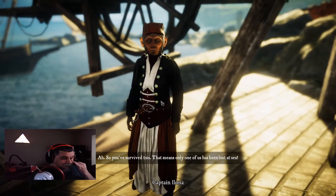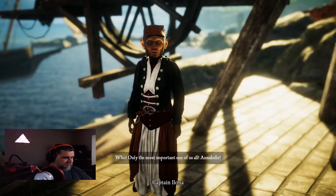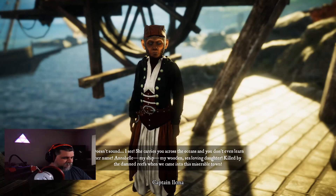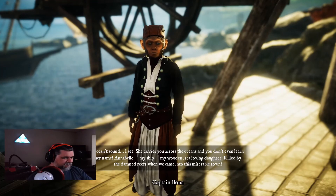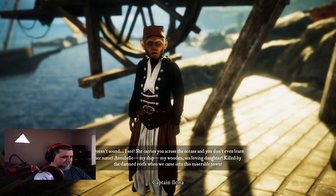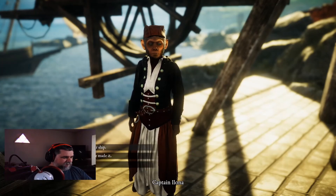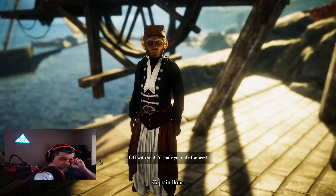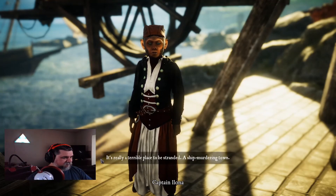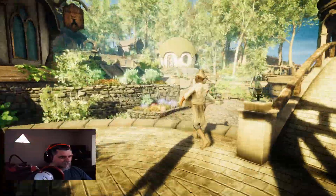We find Captain Elona at the dock. She says only one of us was lost at sea — Annabelle. We don't recognize the name. She's outraged: 'She carries you across the oceans and you don't even learn her name!' Annabelle was her ship — her 'wooden sea-loving daughter,' killed by the damned reefs coming into this town. She tells us to get out and trade our life for the ship's. What a captain.